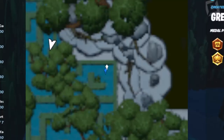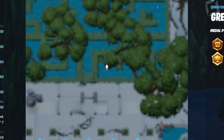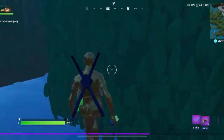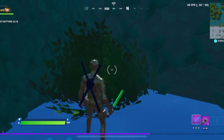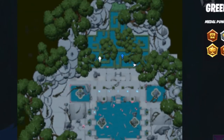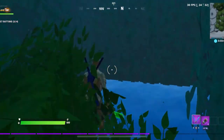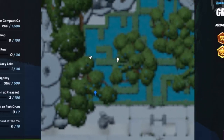The next one is going to be right over here, so just run over and interact with the secret button. The next one after that is going to be right over here in the bottom left of the map, so run over there and interact with that one. The final one is going to be right over here.